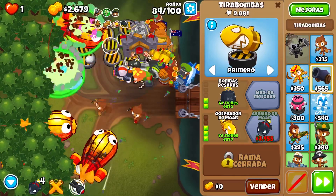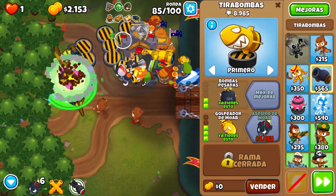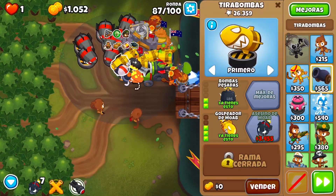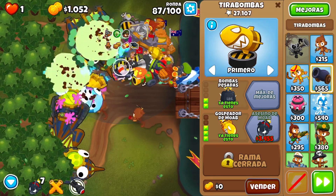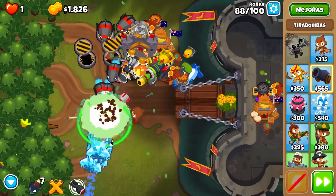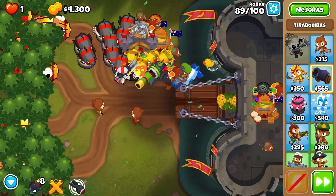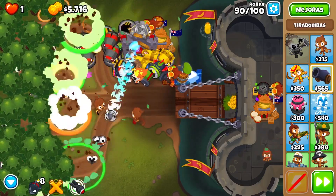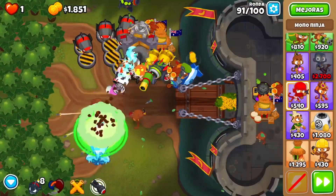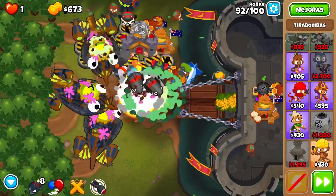For abilities: you can use the stun whenever you want — it helps a lot. You'll see me use it to stun bigger bloons, smaller bloons, and even some DDTs. For the Sabotage ability, save it for rounds 95 and 99. For round 99, use it after about four or five DDTs come out and you'll have it for the rest of the round. For the Assassin abilities, use them on bigger bloons and a few fortified DDTs; for round 100 and round 98, use them all. For the level 20 ability, use it on rounds 94, 98, and 100 — it resets the cooldown and doubles the damage, so you'll see it just melt round 98.